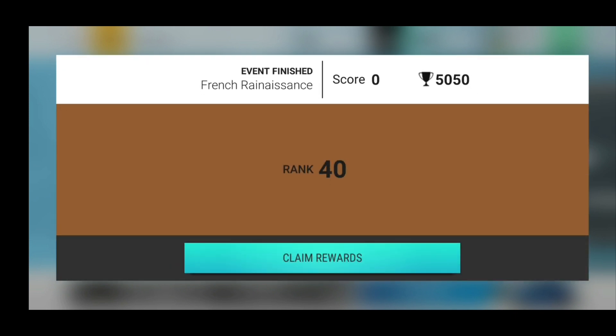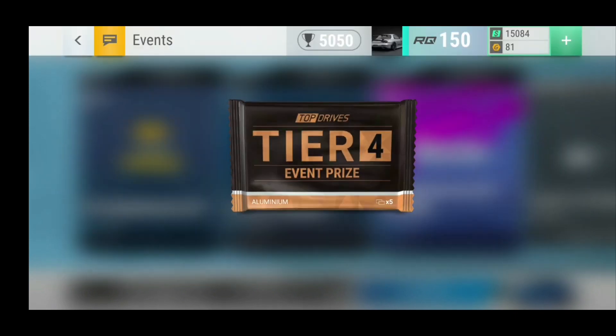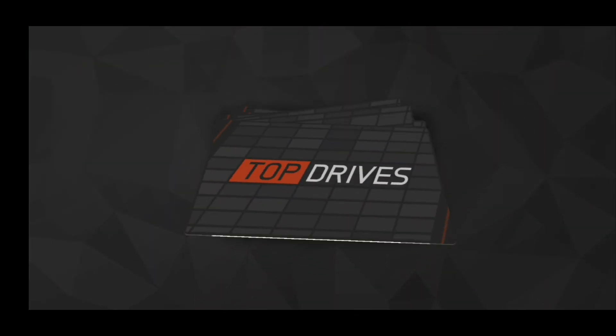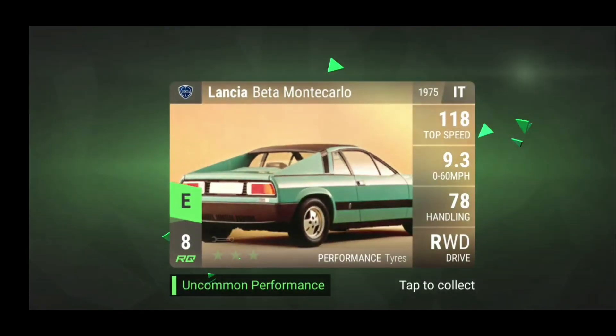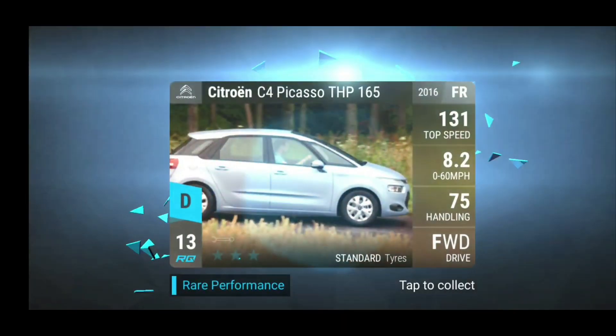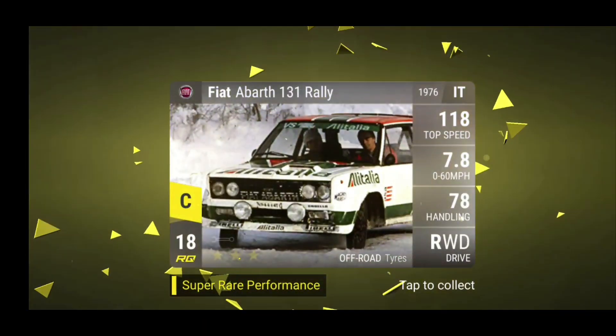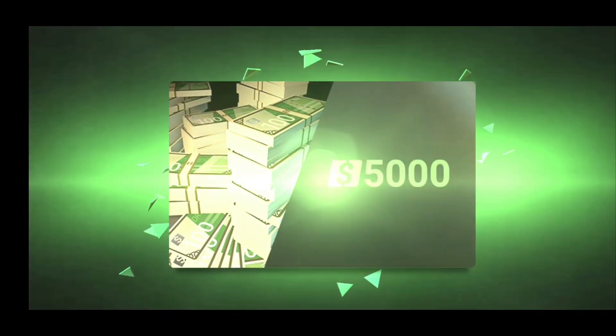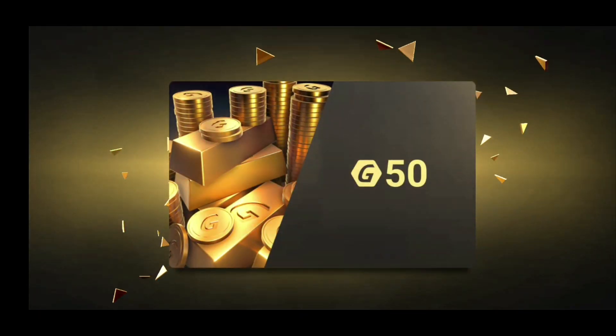Starting off we have the Renaissance — okay, so maybe we didn't do really good in this one. We got rank 39, it's at least an aluminum pack. I said I did decently, and I did decent. So we have an aluminum pack here, and it's a Fiat Abarth Rally, which is now 18 RQ which I think is way too much for it. But I don't have one, so I will keep it, but I won't probably work on it right now.